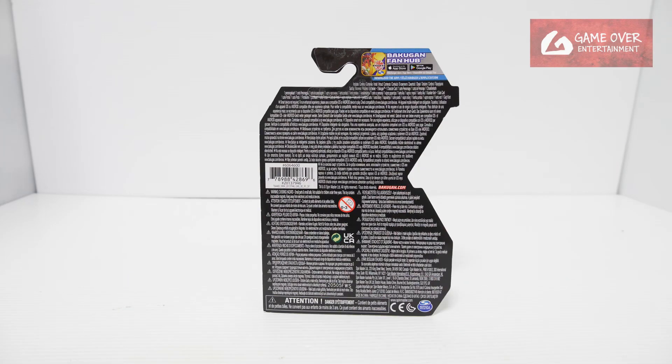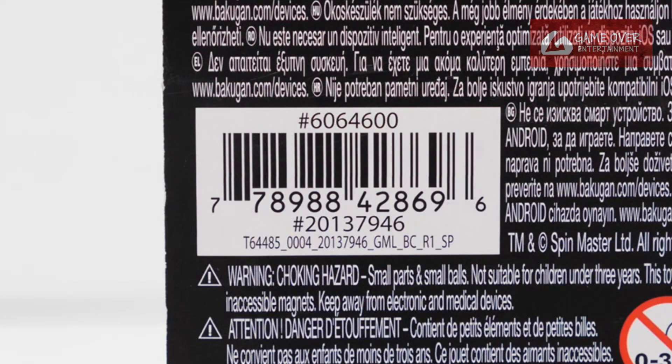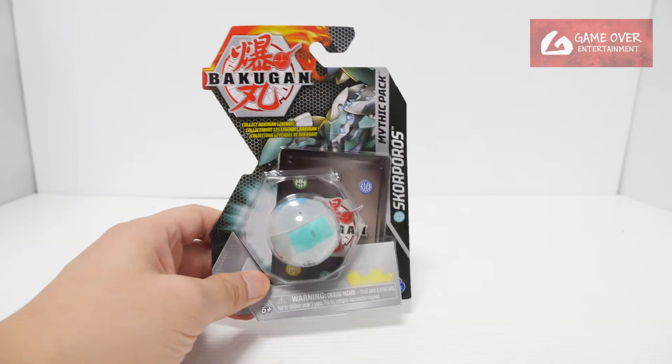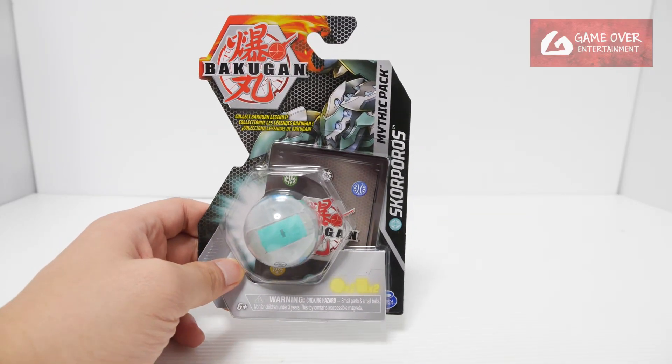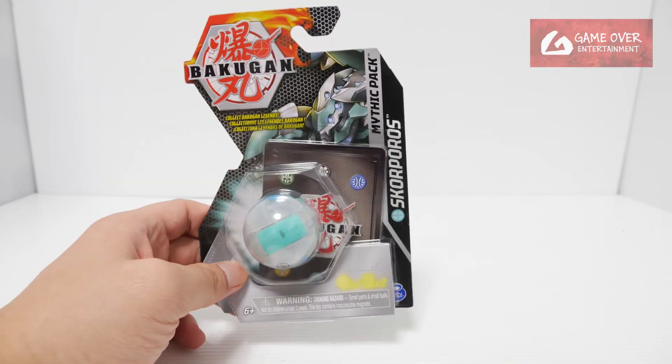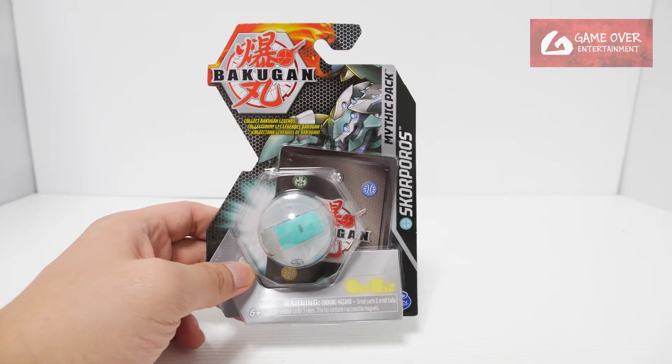Have a look at the front, have a look at the back, have a look at the barcode in case you're interested. It's the bottom. So this is Heios Skorporos. As I mentioned before, there are two versions for Mythic Wave 2. So let's see which version I got for this.